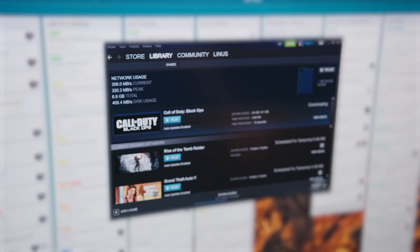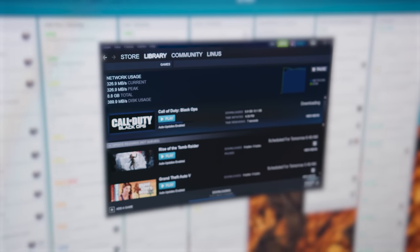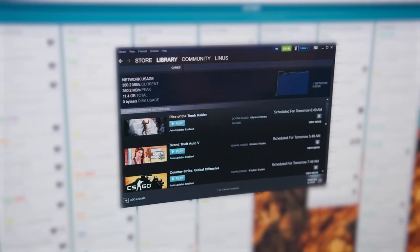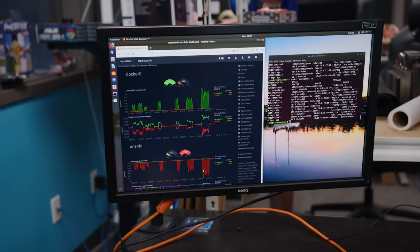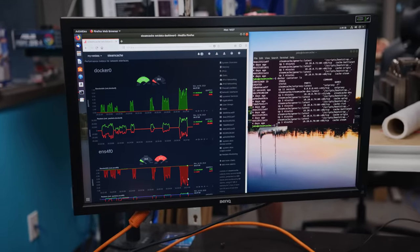Download speeds are climbing rapidly — 200, 223, 230, 250, 300 megs per second. Both systems finish downloading at almost the same time. We peaked out at 7.2 gigabit throughput from the server — averaging around 6, with peaks of 6.7 also observed. That is insane.